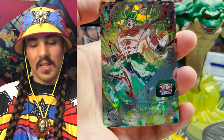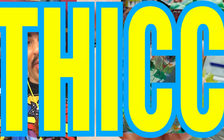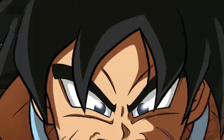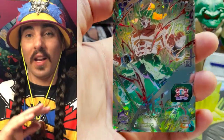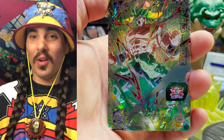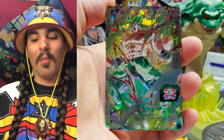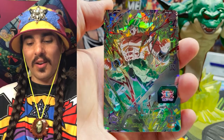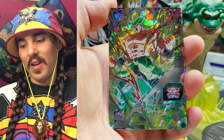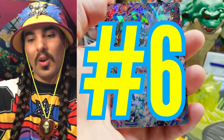Number seven, we have Broly — this is a secret rare from Universe Mission 6 — and he just looks so thick. I am a DBS Broly fan, so I know there are a lot of OG Broly fans out there and I don't mean any disrespect. But I think DBS Broly is way cooler — the character development is so rad, he's so beefy. So this is number seven for me: DBS Broly.